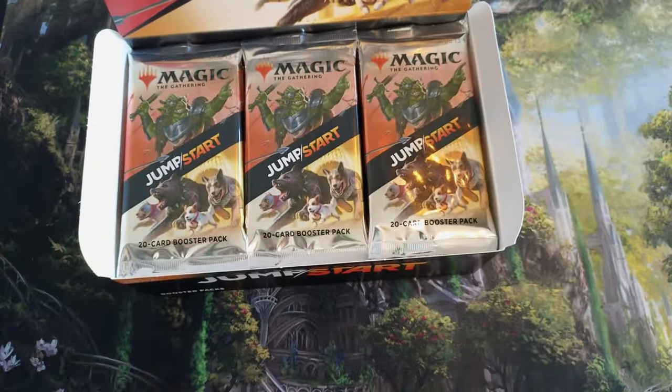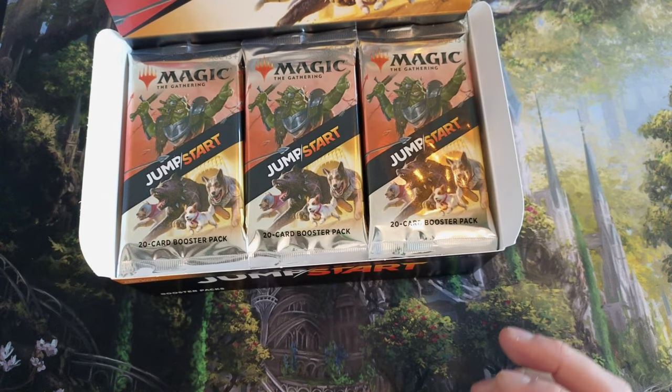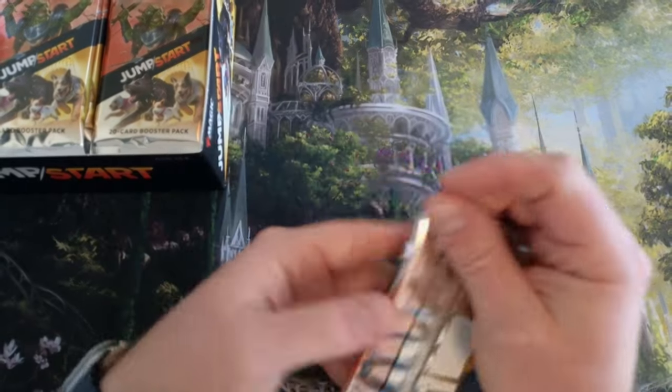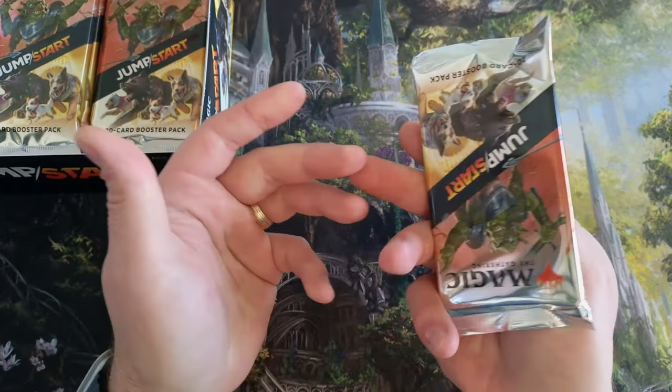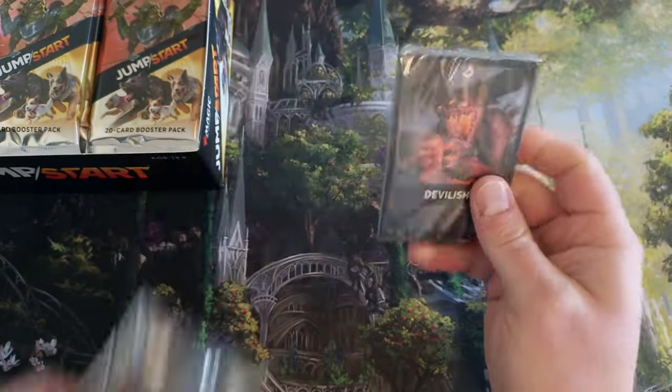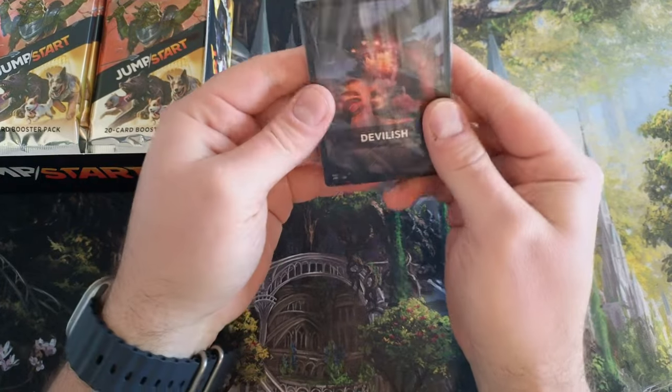This box is super cheap right now — I think around 72 dollars, and you can even get it cheaper on eBay at the moment. So we're going to go through and hit big. I forgot that they're individually sealed inside the boosters. This is the Devilish pack.